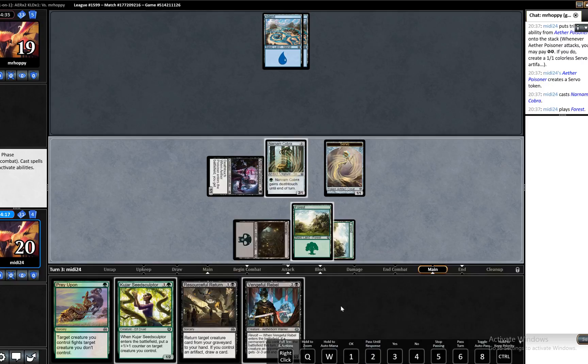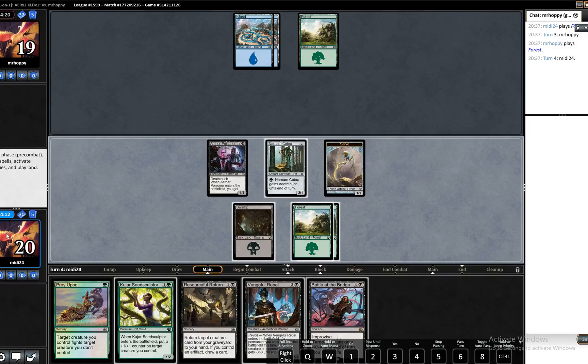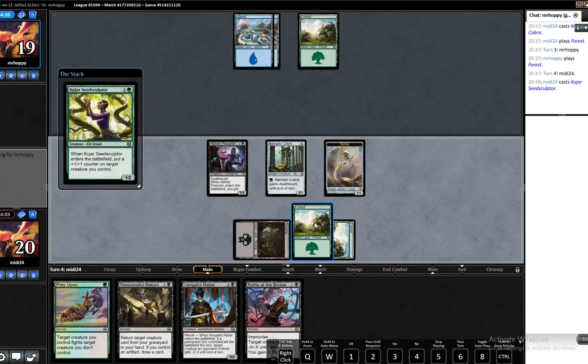Let's see what our opponent does here. It might be worth actually putting the counter on the servo here. We might want the Narnam Cobra for defensive purposes, so I think putting the counter on the servo isn't the right call here. It's through the same amount of damage in the end, but if we need the Narnam Cobra on defense later in this game, that's probably just a better play. I'm just going to disallow Seed Sculptor.